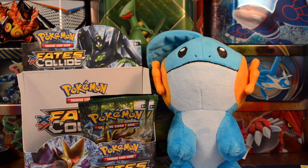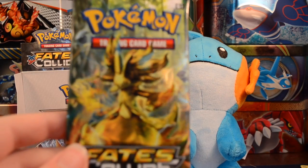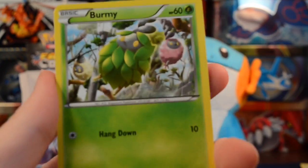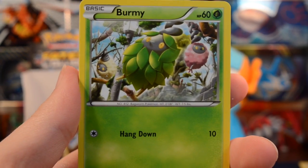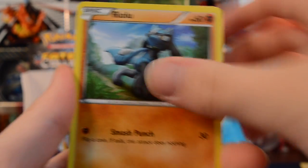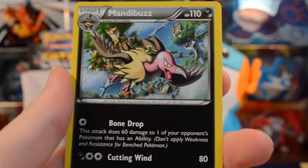I think I solved the camera problem — I changed SD cards, so hopefully we can get through the rest of the box uninterrupted. Moving on to a Delphox Break pack. We have a Burmy, Volvi, Larvitar, Seal, Riolu, Cinchino, Shuckle, and Fairy Garden. Our reverse is an adorable Wigglytuff and we have a Mandibuzz.